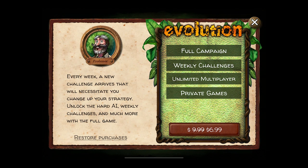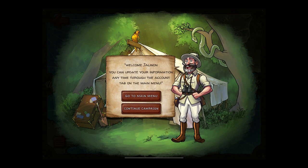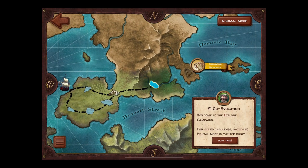Every week a new challenge arrives that will necessitate you change up your strategy. It's seven bucks for the full game — I'm playing the free version. For any parents watching, this is rated ages nine plus and you can play with people online. The in-app purchase to unlock the full game looks like it's normally ten bucks, on sale for seven. The violence you saw of the carnivore attacking the herbivore was pretty much as violent as this game gets.